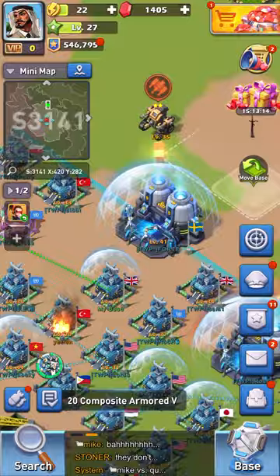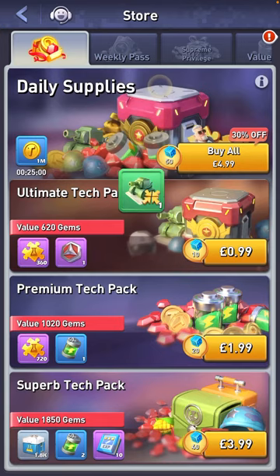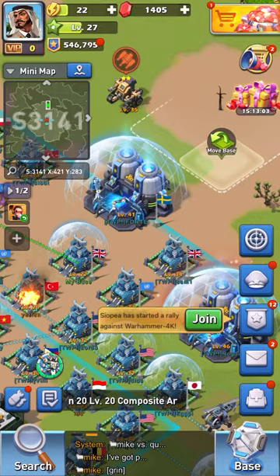In the top middle you have the premium currency of the game, which are gems. Top right is the Top War store, so if you want to spend money in the game, this is where you'll do it.